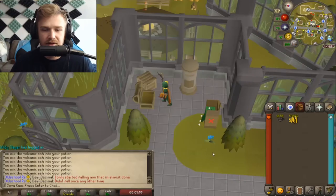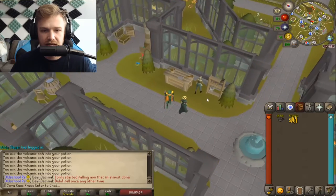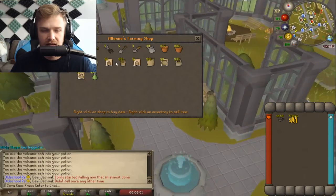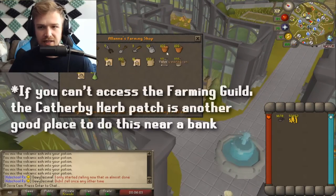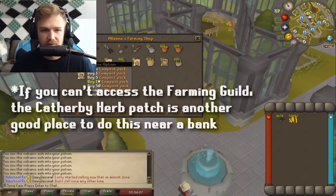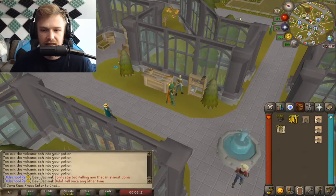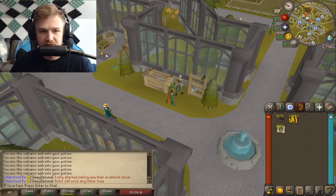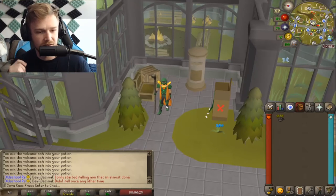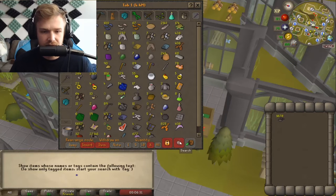If you don't already have a bunch of compost, you can go to any garden supplier like Alana here in the Farming Guild, or any gardener shop around Gielinor, and buy these compost packs. You're going to want to buy about 10 of those — I think they're 2k each — and now you have 1,000 compost. You're going to want to take all those 1,000 compost and put it into your tool leprechaun so you can access it from any tool leprechaun across Gielinor.